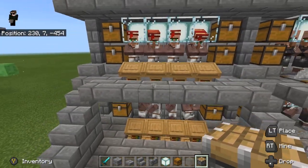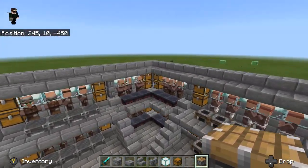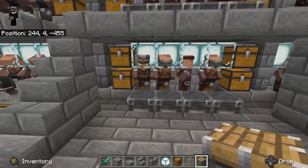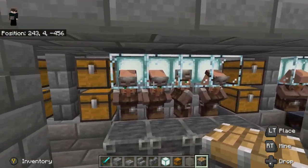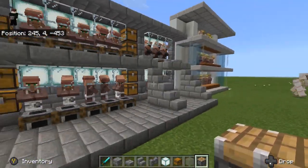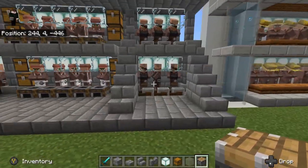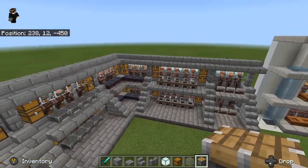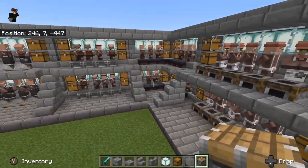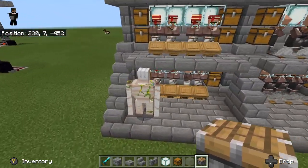We're going to trap their heads in glass and put them on a bottom half slab so they can't move and will stay where they are. A couple more points: you can make this as small or as large as you want — a two by two, four by four, three by three, eight long — it doesn't matter. This could go all the way to the side without sectioning it off, but I like four-by-four sections with four villagers on the bottom and four on the top, each with different professions.